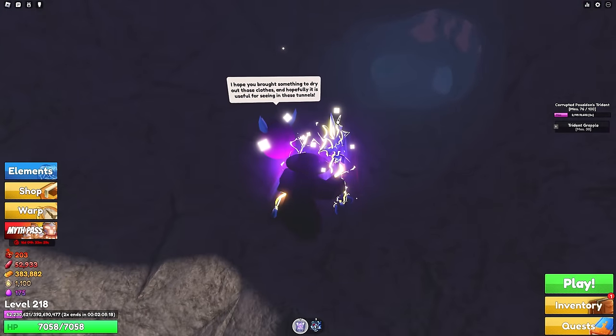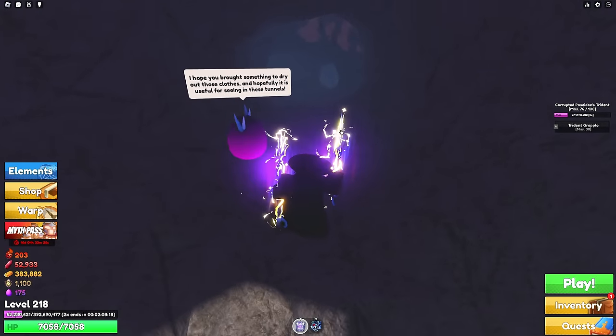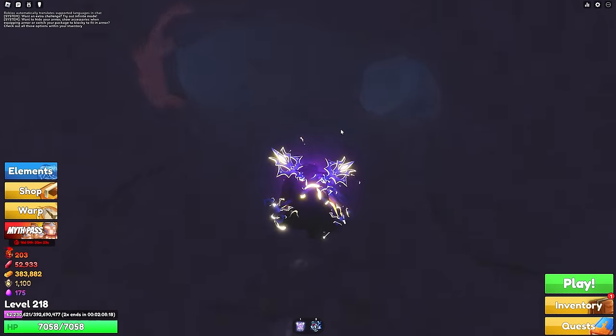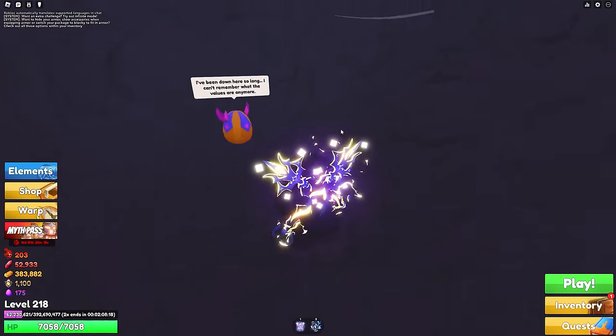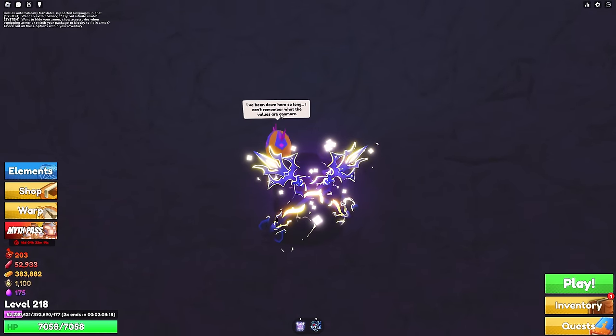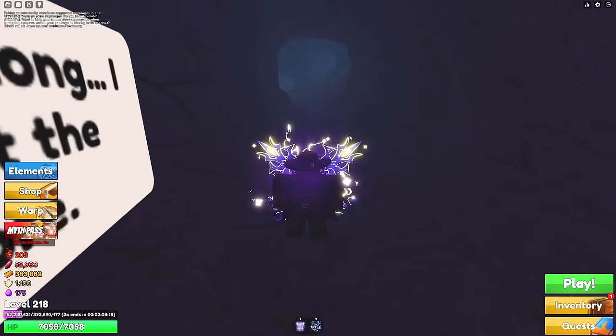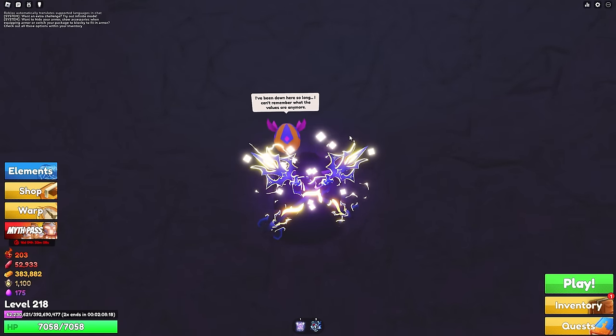Right here. The clue says 'I hope you brought something to dry out those clothes, and hopefully it is useful for seeing in these tunnels,' so the next one is going to be in these tunnels. The route is to the left somewhere — just keep going left and you'll find the next egg. The tunnels are pretty big so you might want to slow this down or rewatch it.